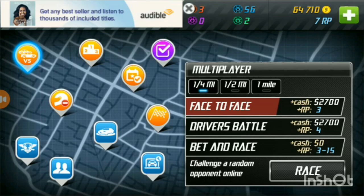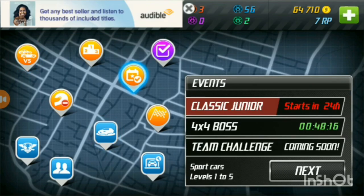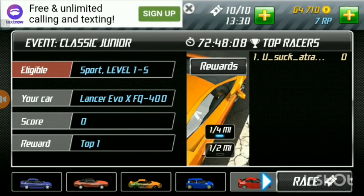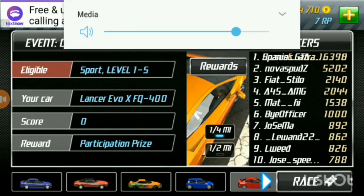Click Race — this is basically your startup. Go over here, let's go ahead and go to Classic Junior. Click next, and as you can see it's still getting ready, but you can race somehow.